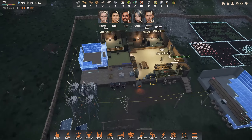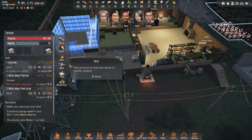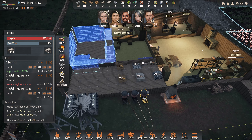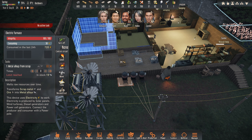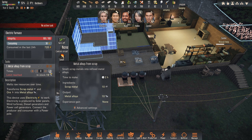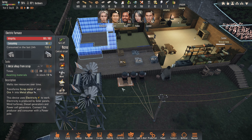Hello, welcome back to Stranded Alien Dawn. We're going to let that concrete finish. We can set these up right here — one doing metal alloys from scrap, and we're going to do 200 of those. We'll slowly stockpile those and start scavenging again soon.